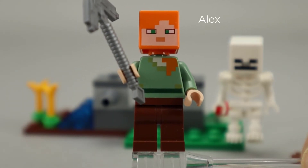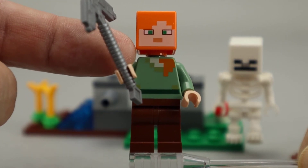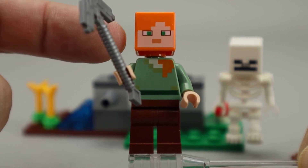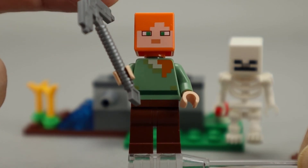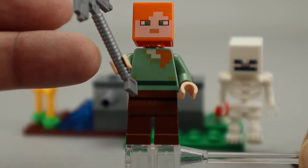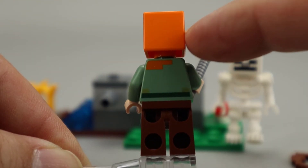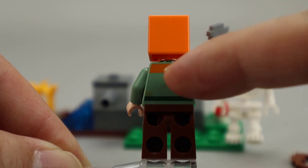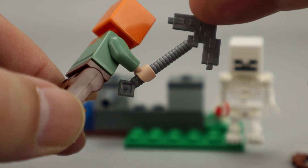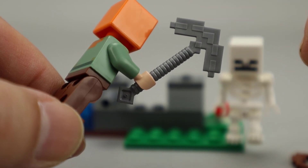Here's our hero and once again it's just a regular minifigure. The printing obviously has that kind of 8-bit effect or that blocky effect here on the front. Once again a block head which is just a square block, which fits definitely into the theme. All hard edges on these Minecraft themed sets on the printing and everything. You see just a plain orange here for the hair and then more of that block printing on the back. Like the bow and arrow, this axe definitely doesn't have any smooth lines or curves — it's all very blocky and keeping in with that Minecraft theme.